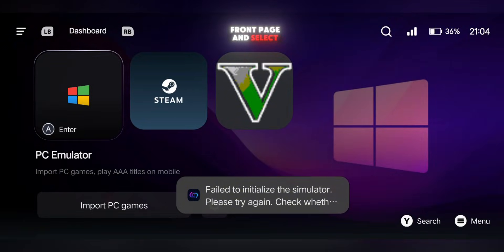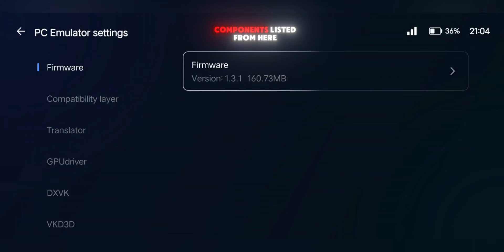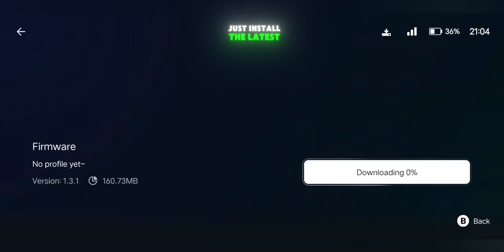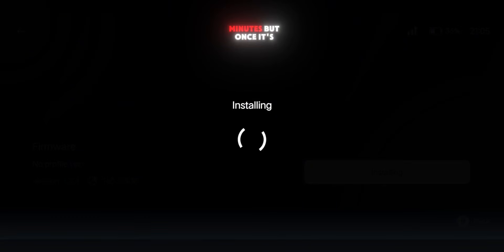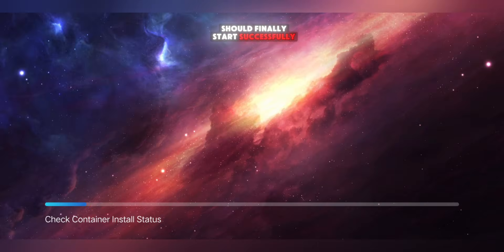Go back to the front page and select PC Emulation, then tap the small gear settings icon. You'll see all emulator components listed. From here, just install the latest firmware file. It takes a few minutes, but once it's done, the fix works. Now open your game again, and this time it should finally start successfully.